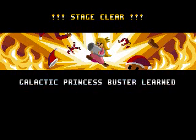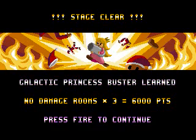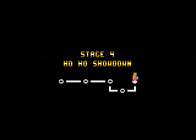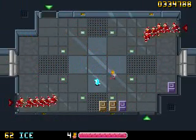Yeah, I was gonna say more there, but you do not interrupt the Goddess of Explosions. You just don't. Anyway, now we know the Galactic Princess Buster. You can only use it in Stage 4, though, so we're gonna make it count. Rainbow! Ice! Rainbow! Ice!